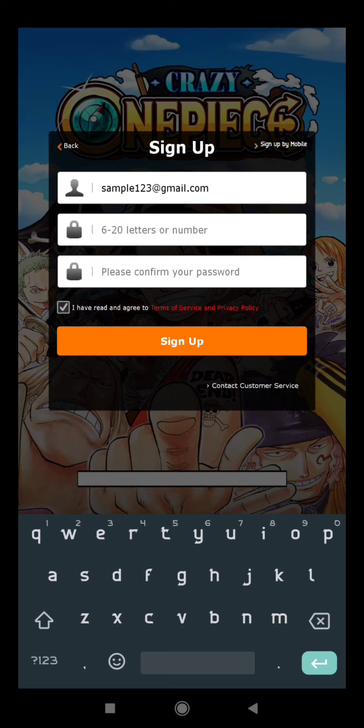Password. Six letters or number. Password. Hindi po ito yung aking gagamitin yung account. Sabi ko nga kanina, for the sake of tutorial lang po. Sign up.